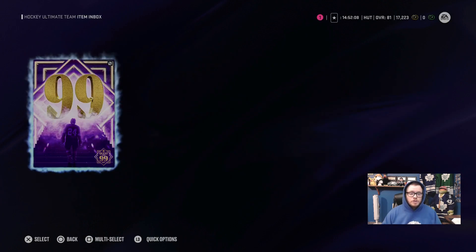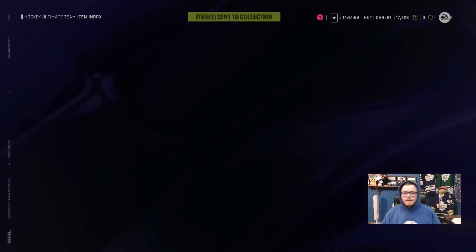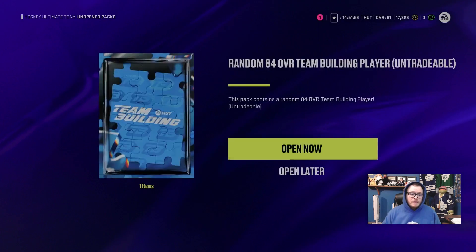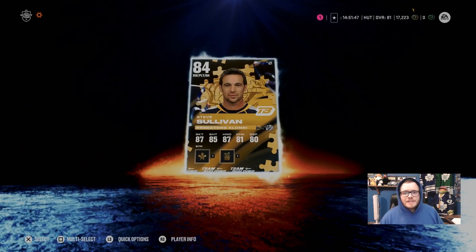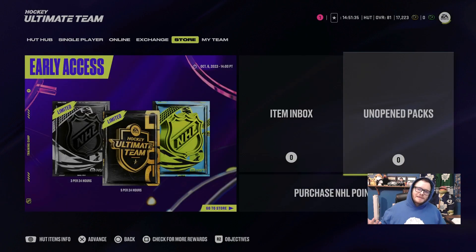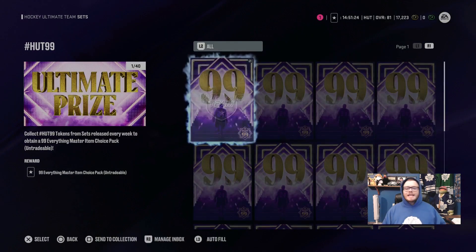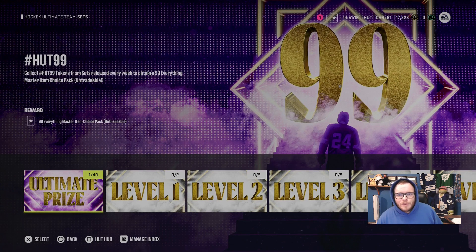Let's look at what we got. We got the token and the pack. The token goes to my item box, and I'll send that back to that set to slowly build it up — you need 40 levels total. Now I'll open the random 84 overall choice pack. It looks like it's just one player, and we got Steve Sullivan. As a Leafs fan I don't mind — I'll put him on the team. I'll quickly put the token in the set so it's out of the way. 39 more to go until I get my free 99 overall.